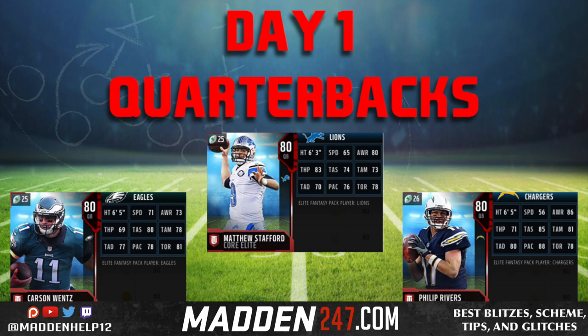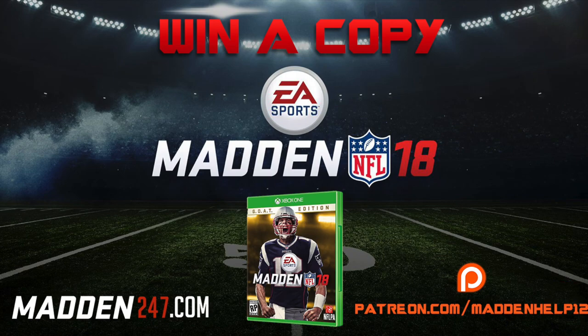I hope you all enjoyed this. Remember, whenever you pick your team for Ultimate Team when Madden comes out, you're going to pick either the Lions, Eagles, or Chargers if you want one of these players. You cannot get them any other way — these are non-auctionable, non-tradable players. Hope you enjoyed this video. If you did, please be sure to leave a like, comment, share, and subscribe to the YouTube channel for more great content. And be sure to check out madden247.com and patreon.com where you can support me directly.